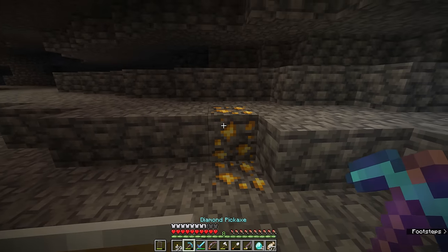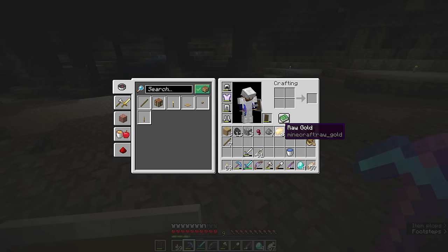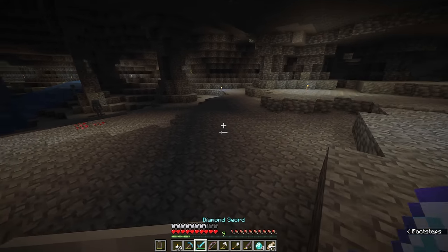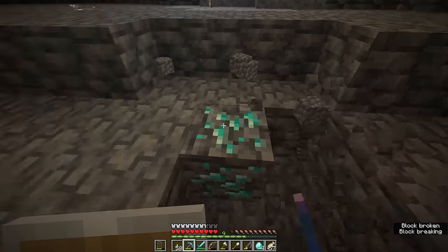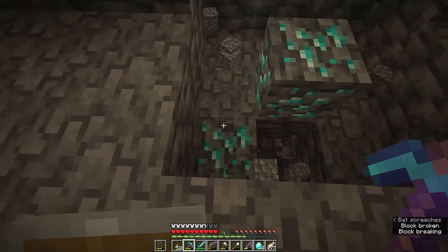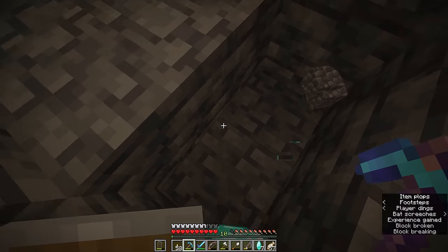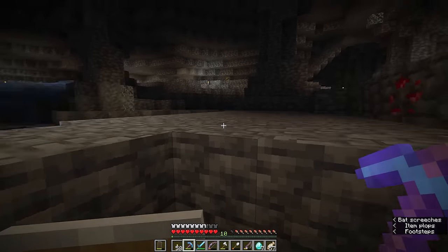Fortune will also increase the drops you get from other ores. We mine four blocks of gold and we have eight pieces of raw gold — raw gold normally only drops one per ore block, so once again we have basically doubled what we expected to get. And over here I found another exposed block of diamond ore; I'm going to quickly check around in case there are any more blocks hiding below this — yes, there was a diagonal vein. We get one from that one but multiple from that one: seven diamonds total from four blocks mined.